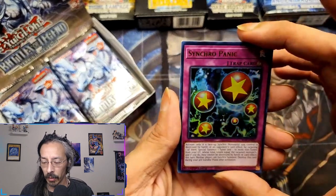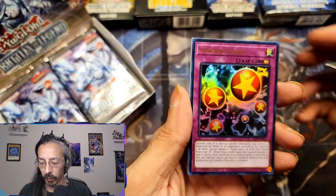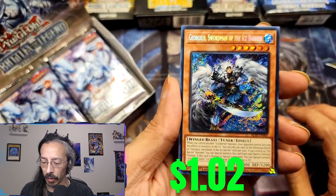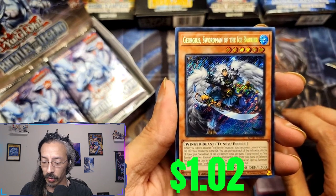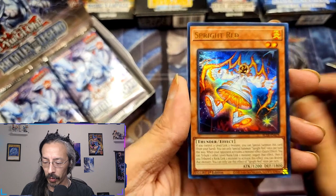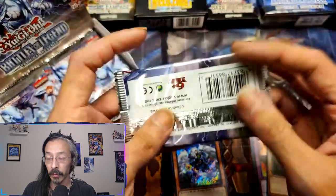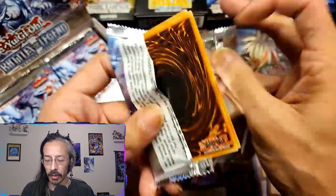All right, we got Enchro Panic, Earthbound Resonance, Georgias — Swordsman of the Ice Barrier. We got Sprite Red and Gen-X Power Planner.